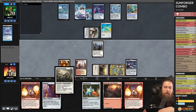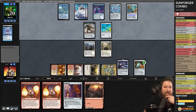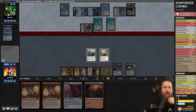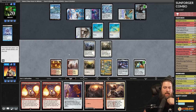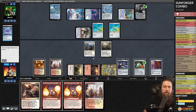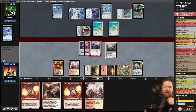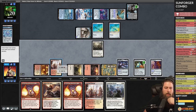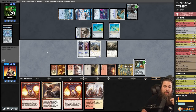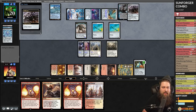Pure Steel Paladin, Pentad Prism, pass the turn. Ornithopter — we've got a shot! Opponent has hate cards for days. We can't search our library, so we're pretty dead. I guess we just go into a weird beatdown — play the land, play Sunforger, draw a card. Equip to Stoneforge, go to combat, attack. Ashiok bounces the Stoneforge. We replay Stoneforge, equip, and pass. Opponent only has one card in hand, but we have to kill the Ashiok before we can combo.